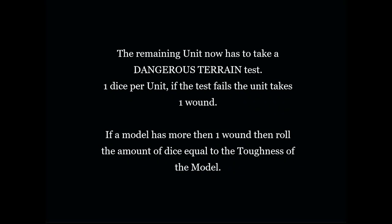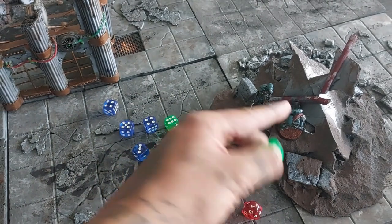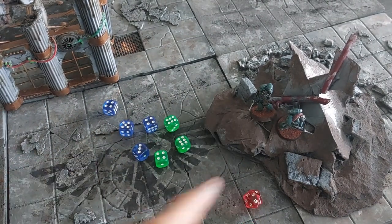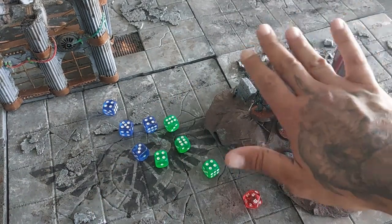For the remainder, the surviving unit now has to take a dangerous terrain test — one dice per unit. If the test fails, the unit takes one wound. Now if a model has more than one wound, roll the amount of dice equal to the toughness of that model. We roll, and they're okay — they passed the dangerous terrain test and remain in position.